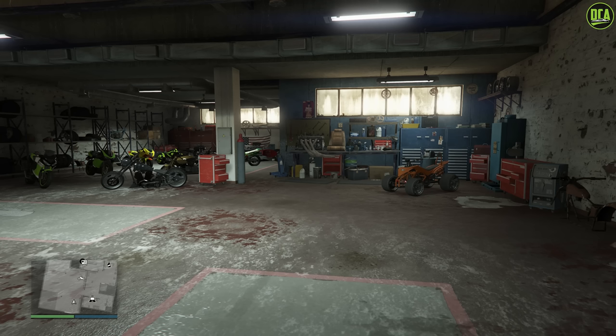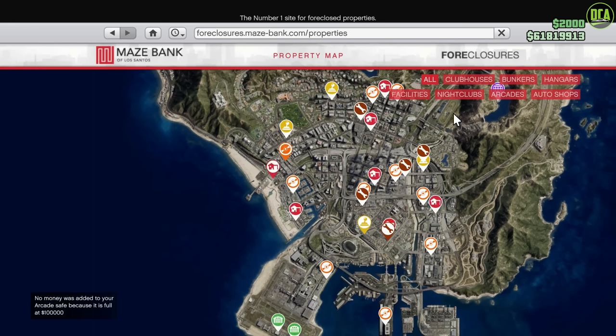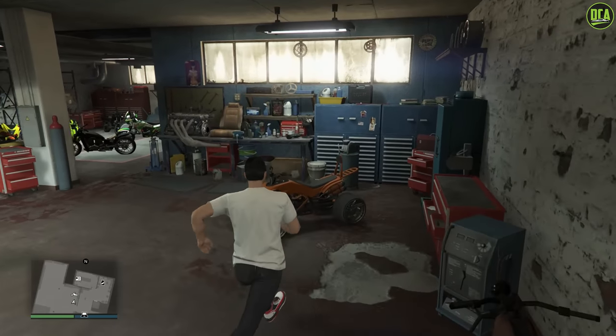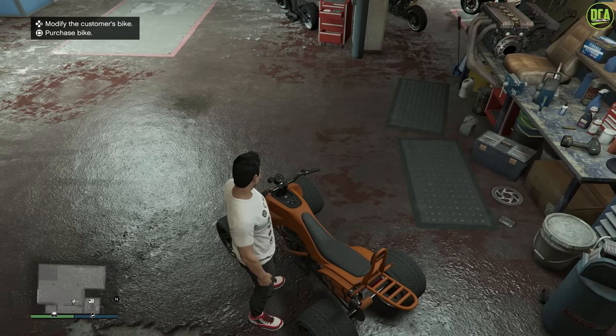Continuing to our sixth method, this one is especially useful for motorcycles — we have the motorcycle clubhouse business. For those of you who don't own one, go to the Maze Bank foreclosure site and purchase a clubhouse. Make sure you install the custom bike shop upgrade, and one customer motorcycle will be delivered at a time. You can go up to it and buy it. Just like the auto shop, if you want this bike to change, you need to deliver the customer motorcycle and then wait for the next one to spawn in.